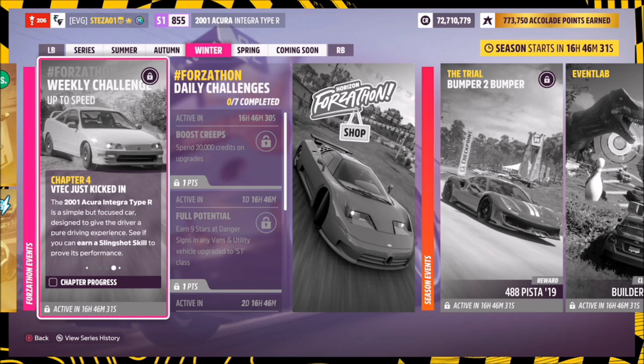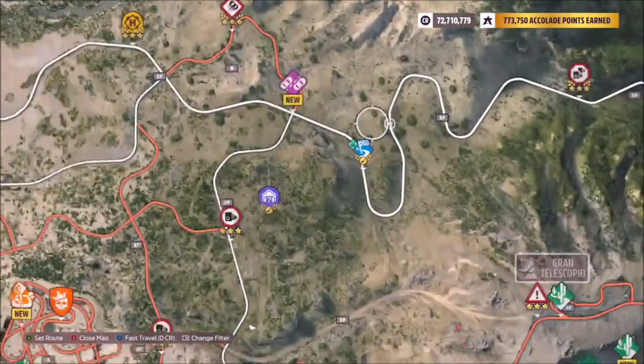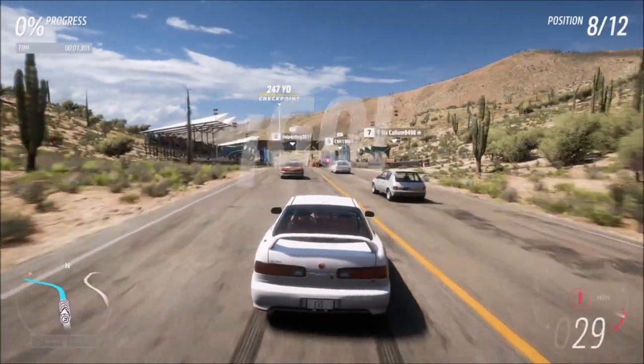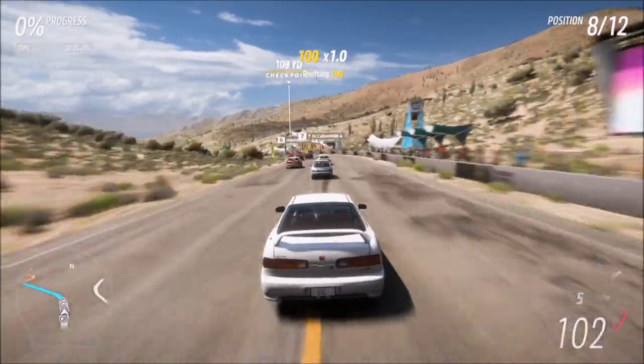For the final challenge, you need to earn a slingshot skill. For those who don't know, a slingshot is a drafting skill followed by a pass skill — an overtake. To do this you need to be in a race with AI driver tires. I went for the Dunas Blancas sprint at the top of the map, but you can use any race. I'd recommend one that's got a corner or a turn near the beginning.